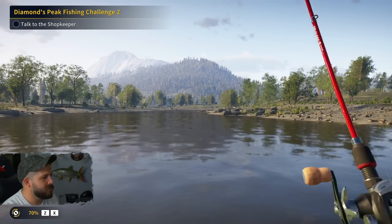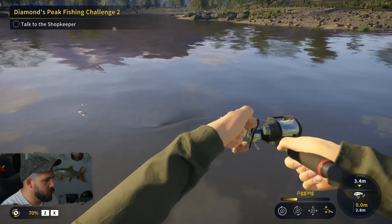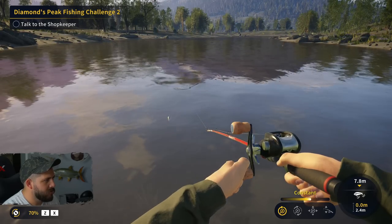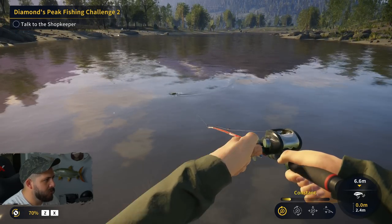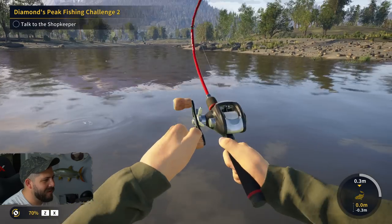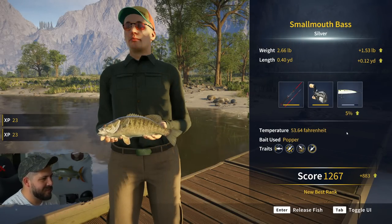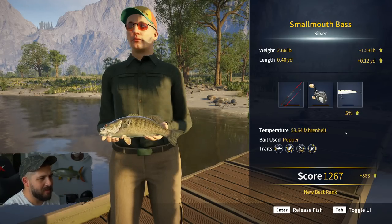Do you think there's more of them in here? Let's flip it out and see if we can catch anything else — I'll just do a few. Oh, there is a bass! He's coming for it — grab it! Got him, hooked him — a little three pounder, let's find out. Not even that, 2.66 pounds, but we got him. Top notch — this is not a bad little spot for smallmouth bass.